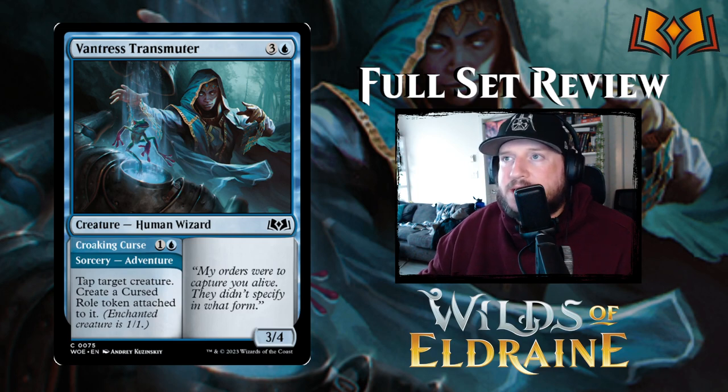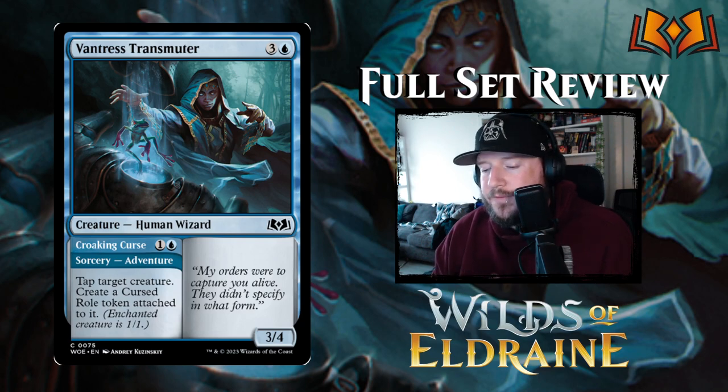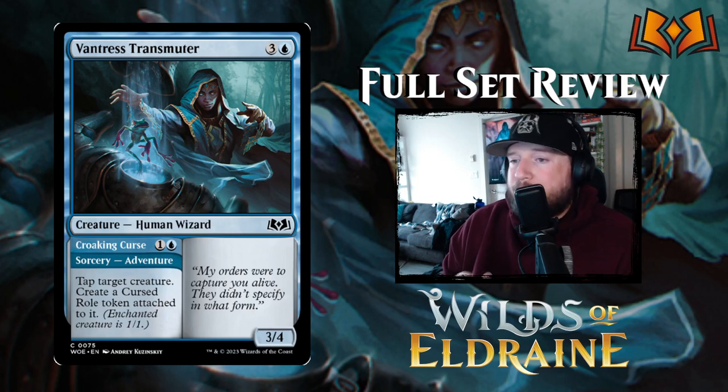Then we have Ventris Transmuter — three and a blue for a 3/4 Human Wizard with flavor text. Its adventure is Croaking Curse — one and a blue for a sorcery: tap target creature, create a Cursed Role token attached to it. You get both the benefit of tapping a creature, which triggers a lot of things in blue, and making that creature a 1/1, so you can tap and essentially remove your opponent's best thing from the game. Pretty strong.